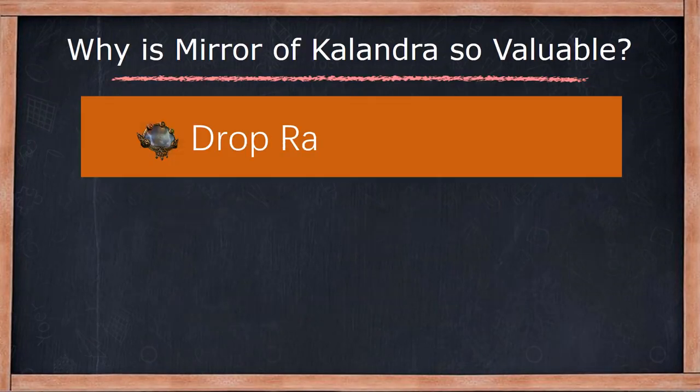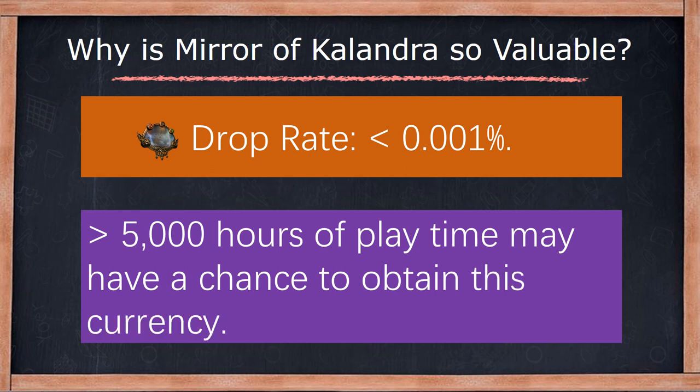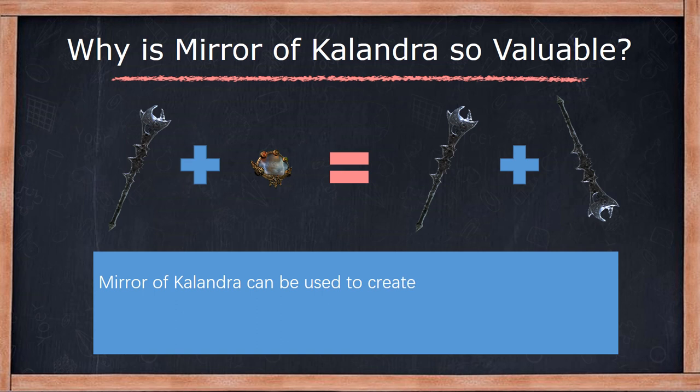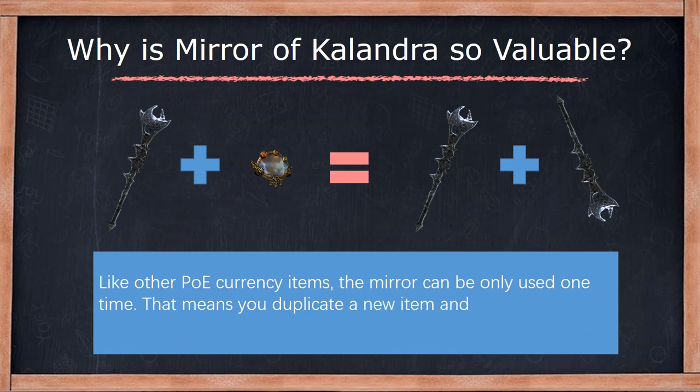Why is Mirror of Calendra so valuable? The drop rate is rather small — more than 5,000 hours of playtime may have a chance to obtain this currency. Mirror of Calendra can be used to create a mirrored duplicate of any piece of non-unique equipment, non-crafted item, or a map that is not itself a duplicate. Like other currency items, the mirror can only be used one time. You duplicate a new item and the mirror will be consumed.